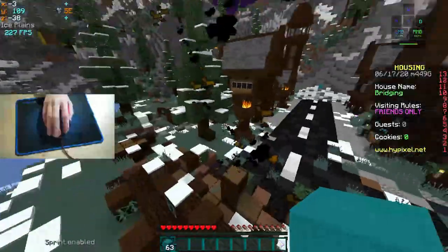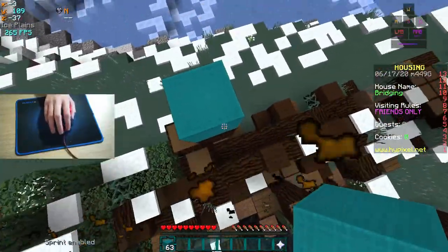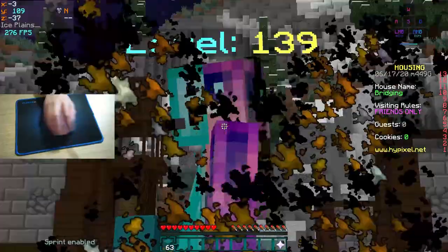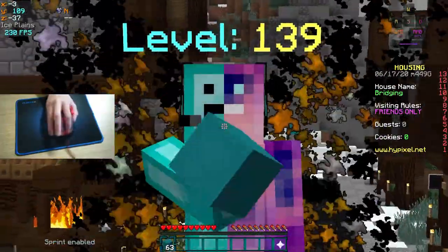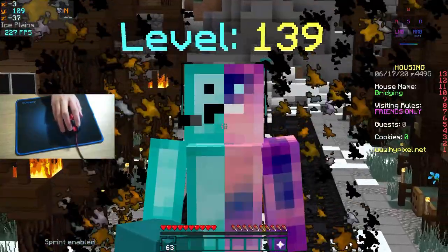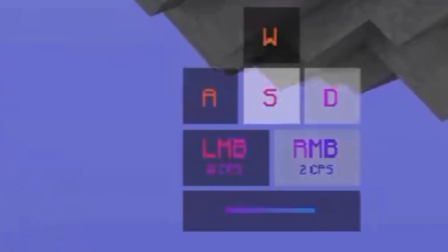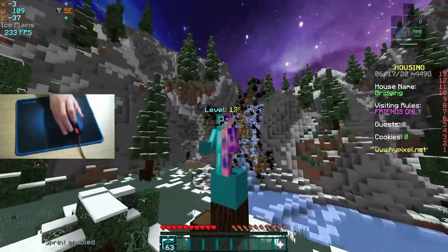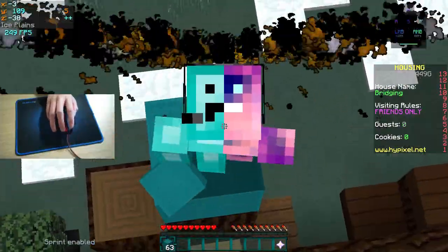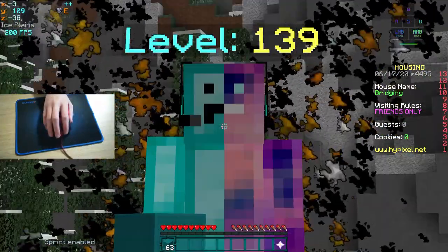So I turn on my webcam to prove that I'm actually legit. The most important part about moonwalking is the clicking technique. You might think that you need like 15 CPS crazy sweaty jitter clicking in order to moonwalk. Well, that's not necessarily true. If you look at me moonwalking, I can barely get 7 or 8 CPS, because I don't jitter click.